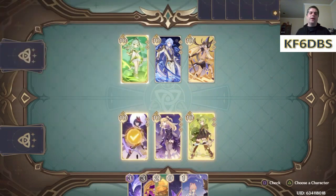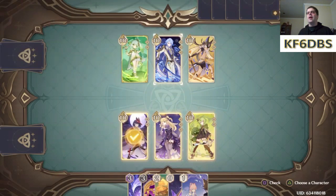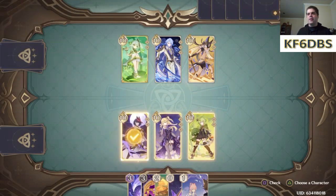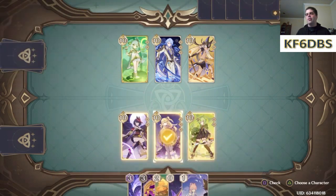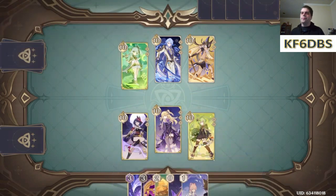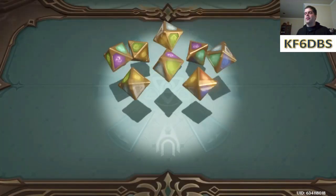Pretty good! She doesn't have any doubled-up element. She does have Cyno with her, so she has two Sumeru characters here if that matters. I've been drawing Fischl's card quite frequently to open, so I think I will go ahead and lead off with Electro. In the name of the Prinzessin!